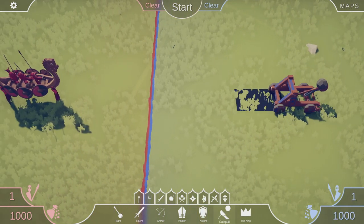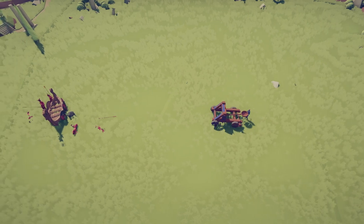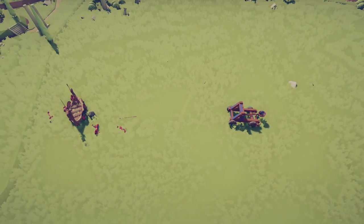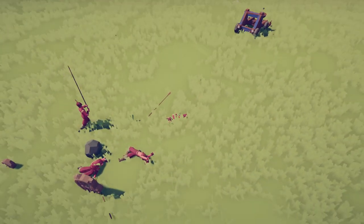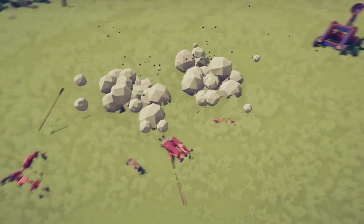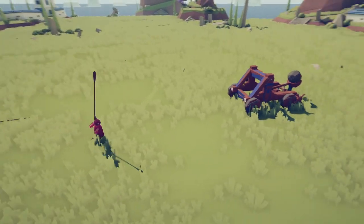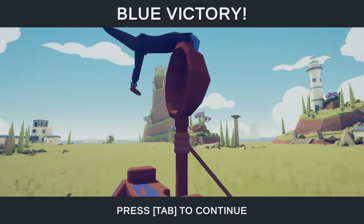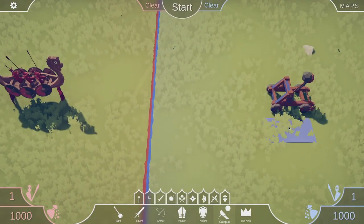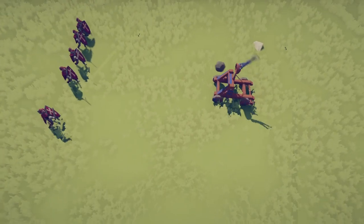Catapult versus longboat — who shall win? The catapult has annihilated three of them already. A couple of guys with paddles hide behind the longboat, but the longboat is sinking through the world so they won't have much cover left. The last man with a paddle gets absolutely taken out by the catapult. Catapult beats longboat!